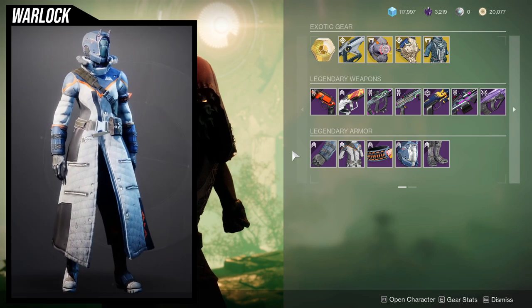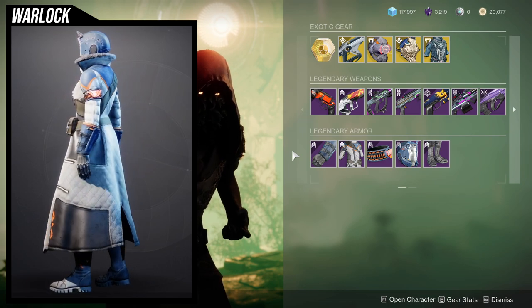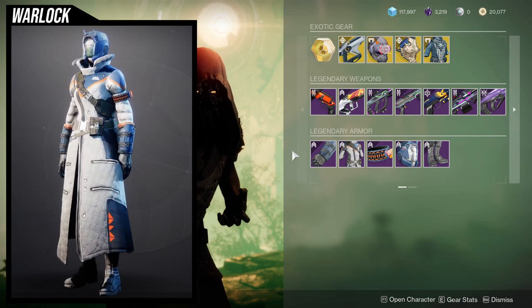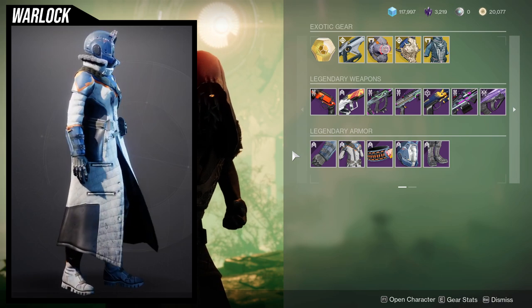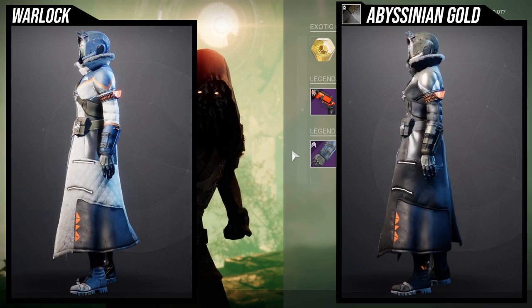So as for the Warlocks, I think the chest piece is pretty cool. I think the helmet's pretty cool. I think a lot of these pieces are pretty cool. It's just the fact that if you see orange, just assume that it's not going to change color. As you guys can see right now, a lot of the orange in this does not change color.